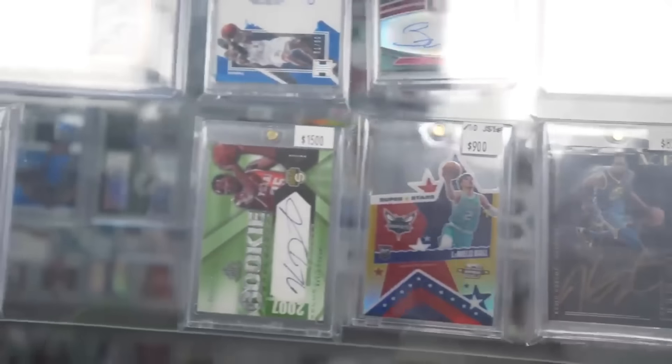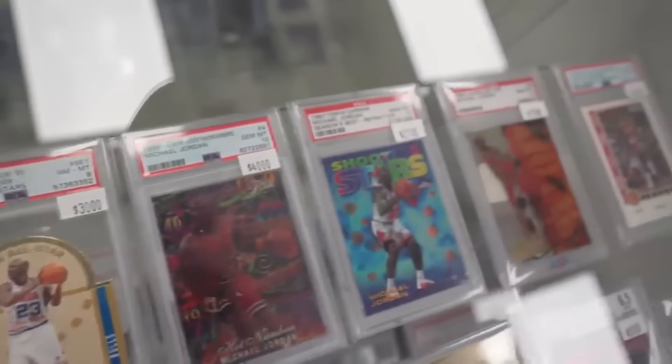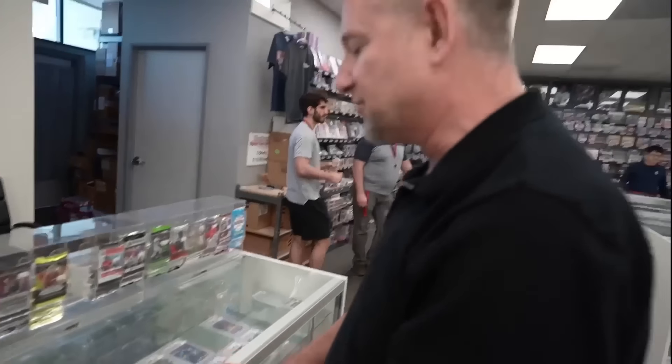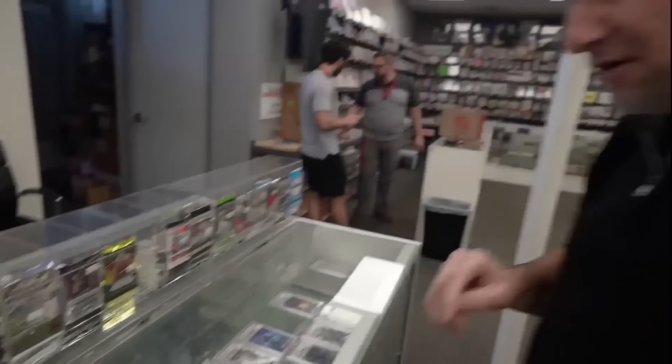You see these sexy slabs — at the end of the day, the stuff that really sells and really matters are the cards that most people can afford, the cards that are going to go into their collections and they'll keep for years and enjoy. That's what we provide at Burbank. This showcase here will have all the other sports — soccer, MMA, wrestling, gaming, etc. They don't deserve their own showcase so we kind of put them all together.